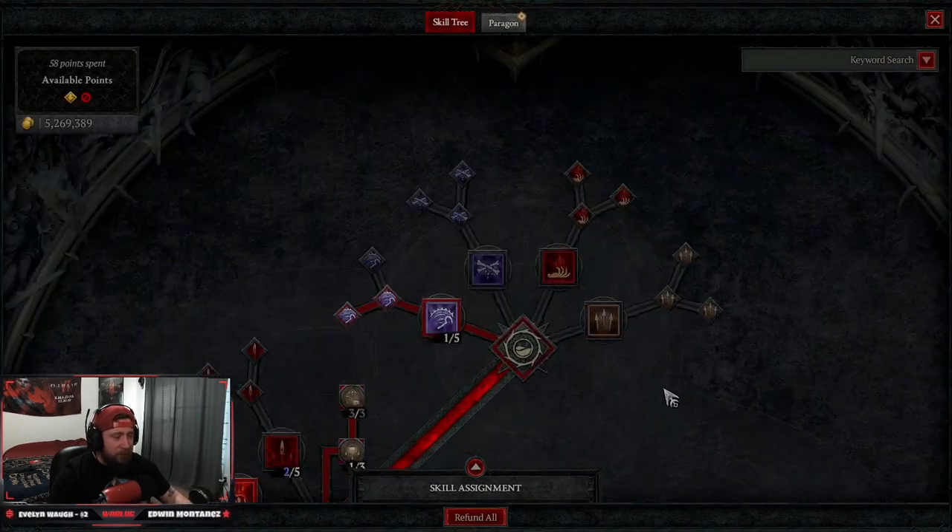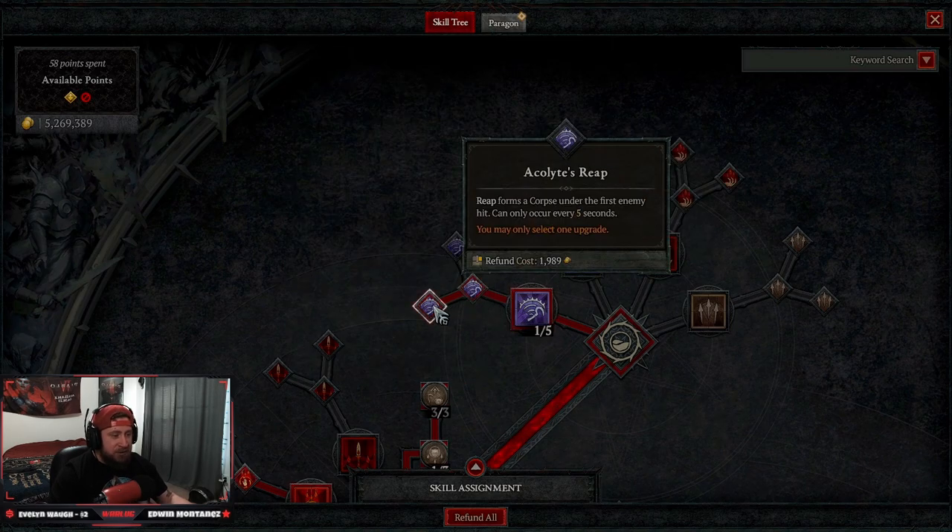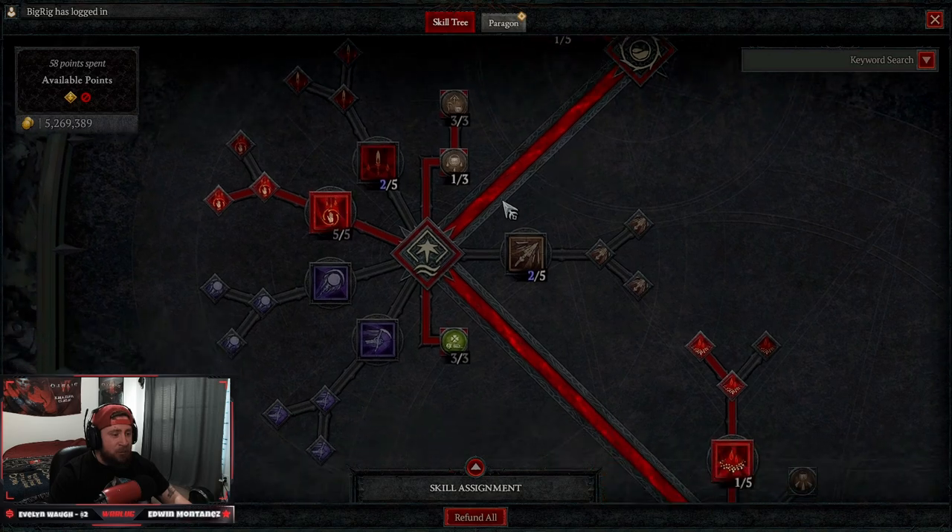We're going to be using Reap as our essence generator, upgraded into Acolyte's Reap. As soon as we hit the very first enemy we're going to get a corpse — this is what sets the entire rotation off. We hit Reap and then we're able to go through the rotation, which I'll talk about in a second. Reap has really nice range on it.